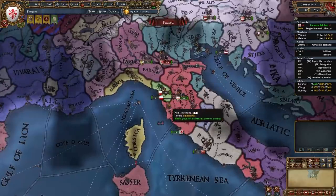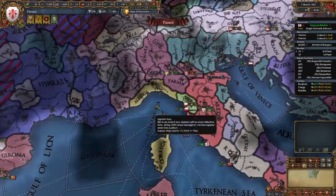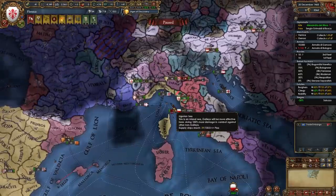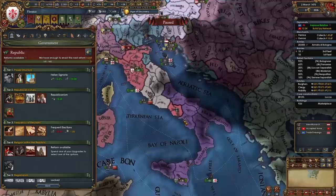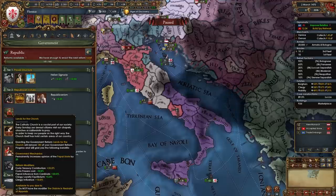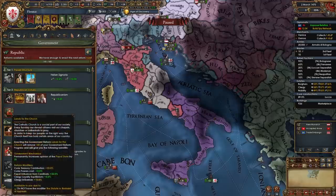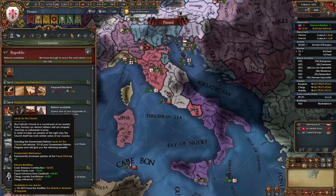I'm going to wrap up the area of Tuscany by declaring on Lucca, and since they're allied to Genoa I'll also make Genoa end their alliances with France and Venice so we have an easier time fighting them later. Lucca basically unconditionally surrenders and I'll full-annex them. For your tier 4 government reform all options are good for a Catholic nation, but I recommend Lands for the Church — though be careful of that clergy influence. Cheaper advisors or even more admin tech discount is also not a bad idea at all.